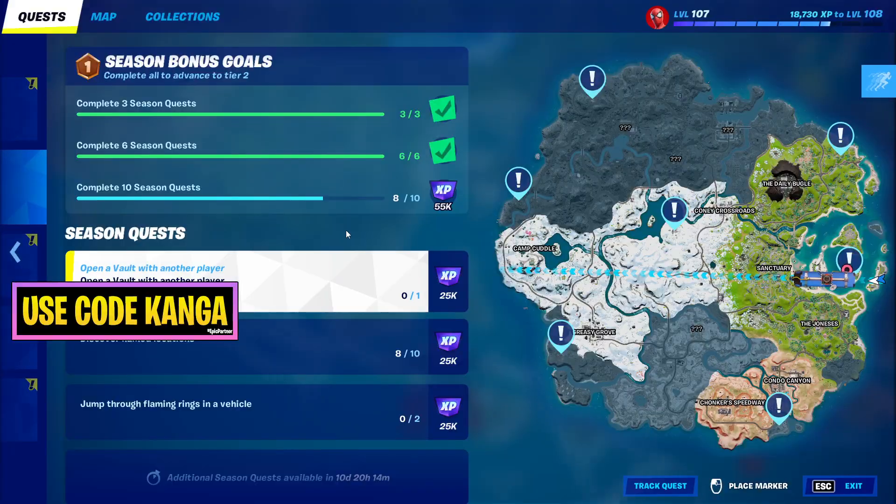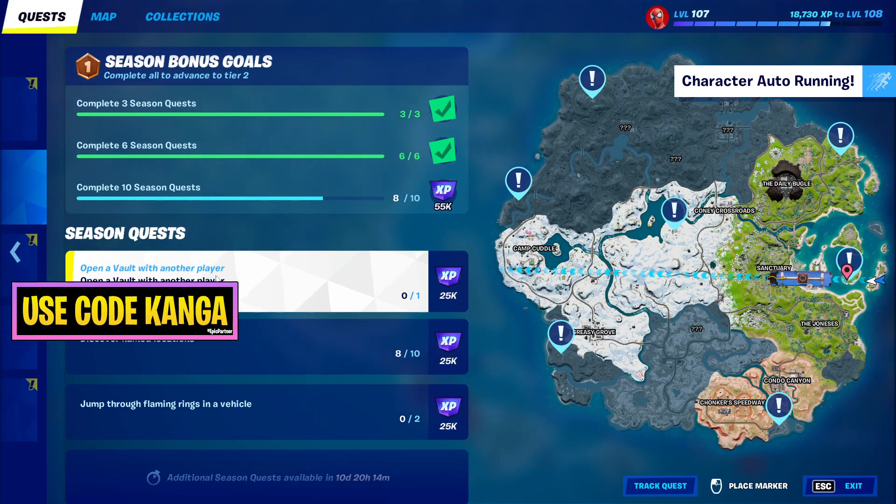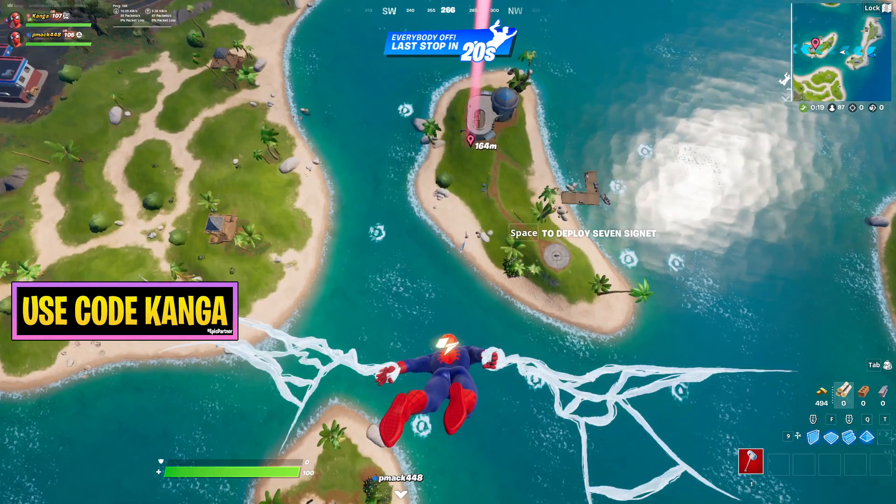In this video I'll be going over the challenge to open a vault with another player. Make sure on your quest you select the challenge — it'll show you where all the vaults are. Then just mark one that you want to go to, to make sure your teammates know where to go.